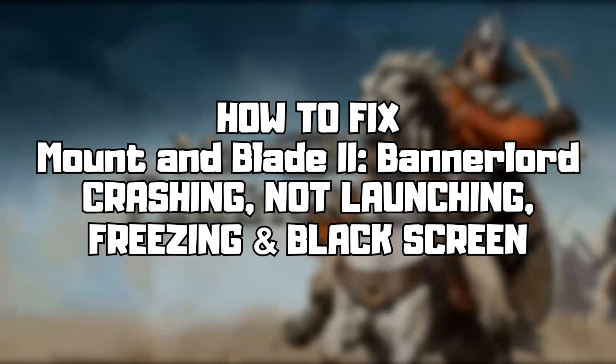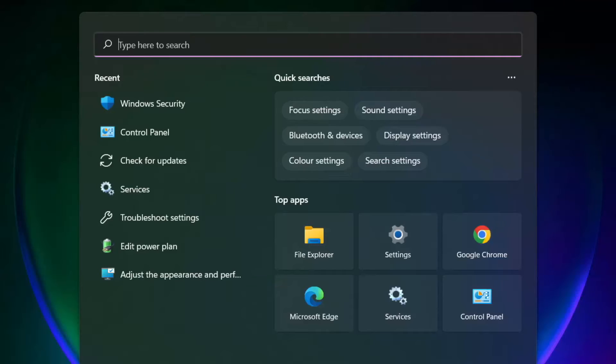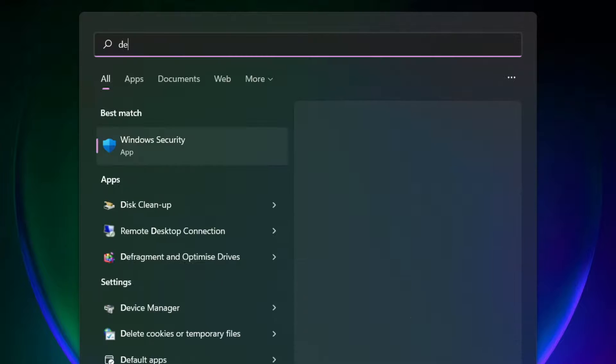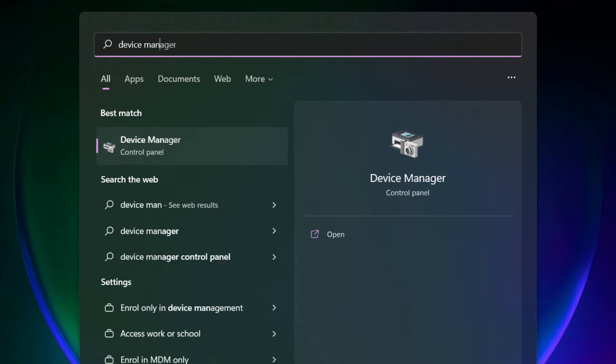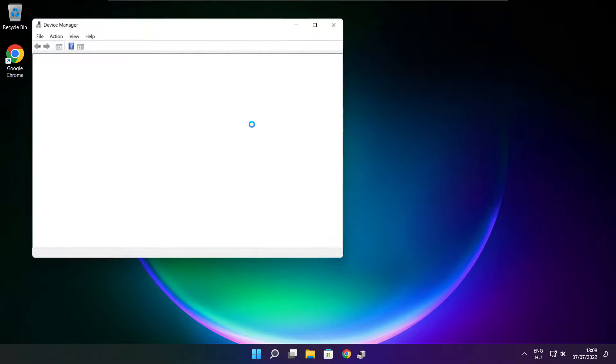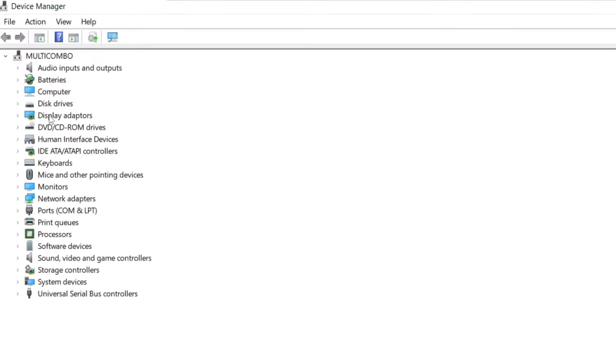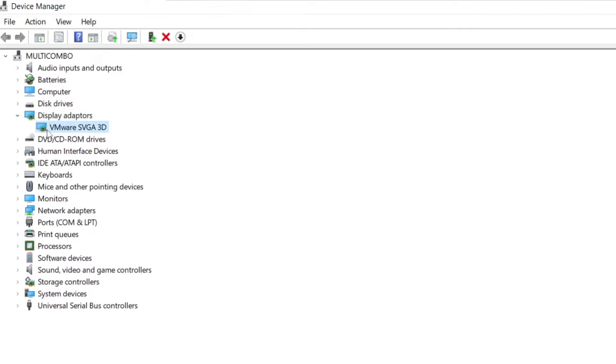Follow my steps. Click the search bar and type Device Manager. Click Device Manager. Click Display Adapters. Select your Display Adapter.